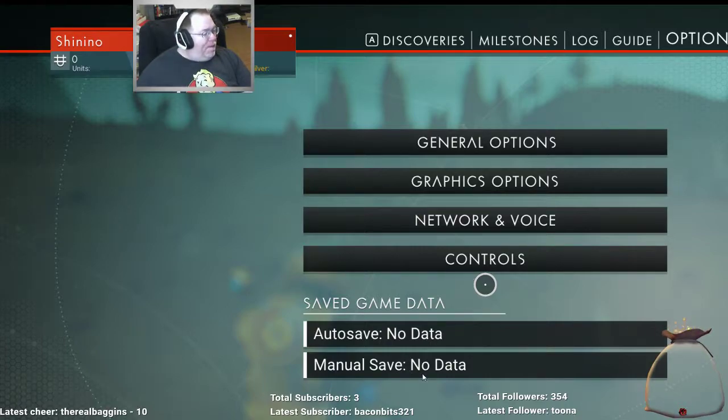Shift-Tab, go to the Steam settings, go to the In-Game tab. What the... Steam — Settings — In-Game. Okay, gotcha gotcha gotcha.